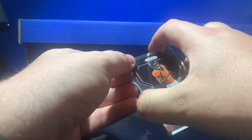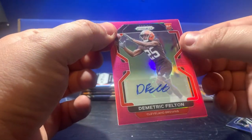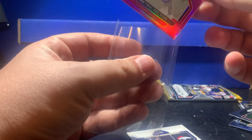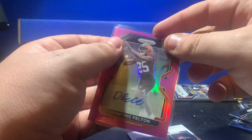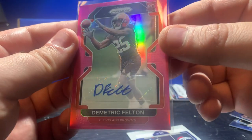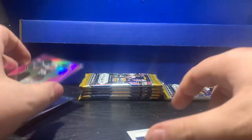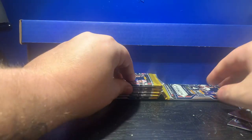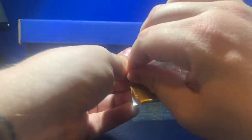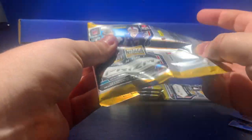Let's count this off — Demetrik Felton pink rookie prism auto. Probably one of the nicer autos. Pretty well centered, better than that last Felton we just had. Now I'm curious what's in that thick pack. The package just says one autograph or memorabilia per box on average. A little extra glue in these Target packs or something.